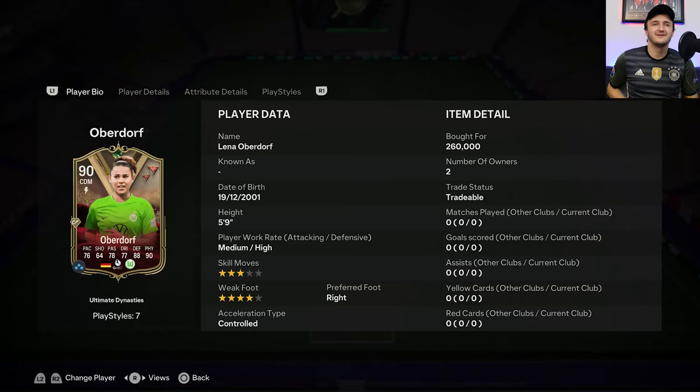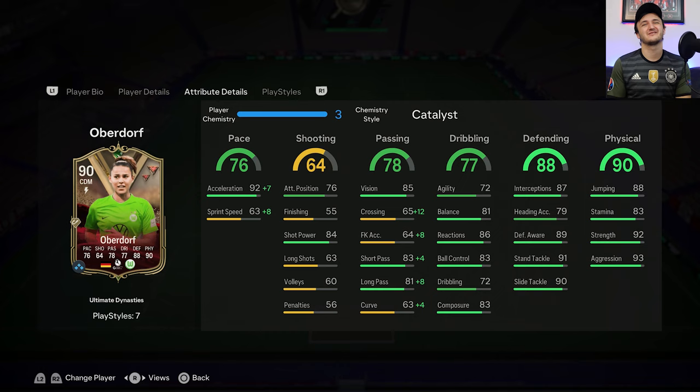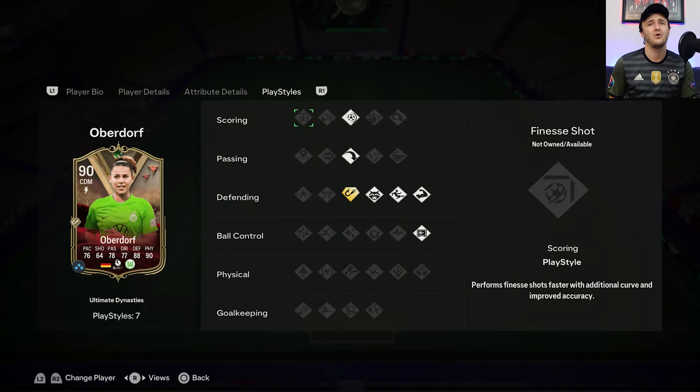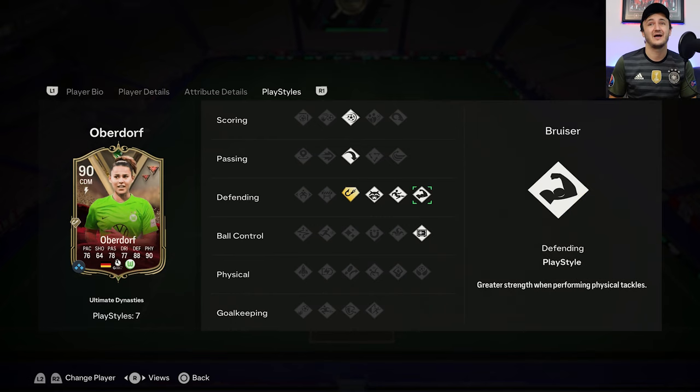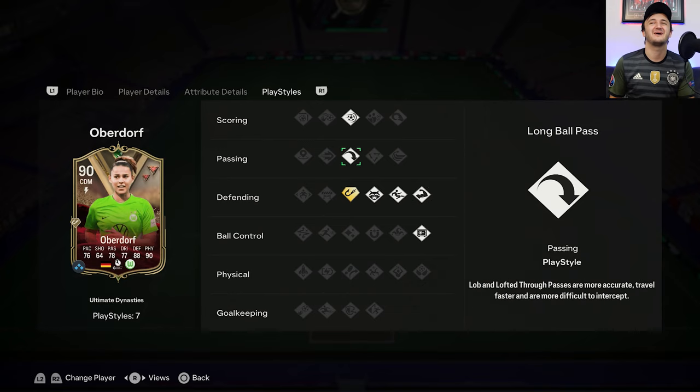Welcome back — today we've got the Ultimate Dynasties promo and we got this card: a 90-rated Oberdorf, four-star/three-star, a decent little CDM with Intercept Plus, Anticipate, Slide Tackle, Bruiser, and a couple other traits including my favorite trait, Long Ball Pass.